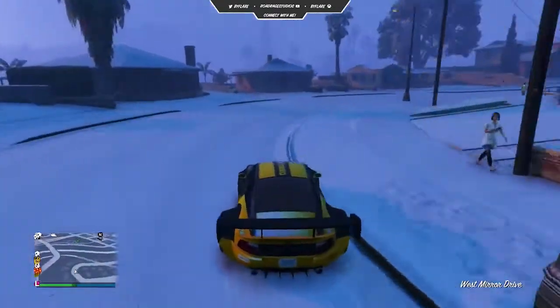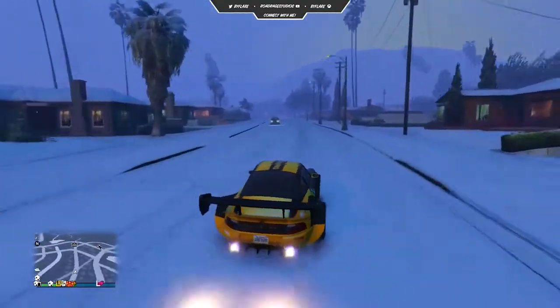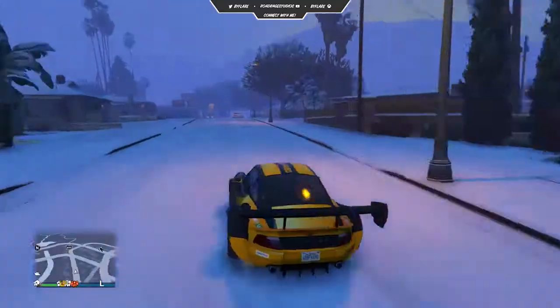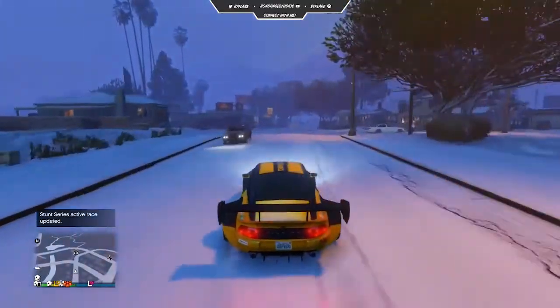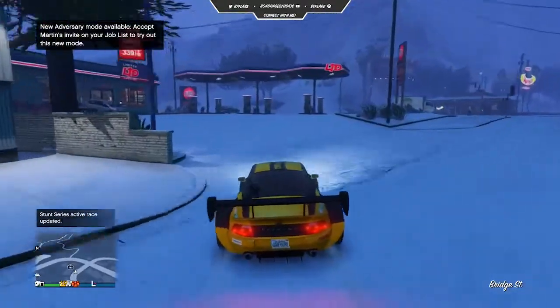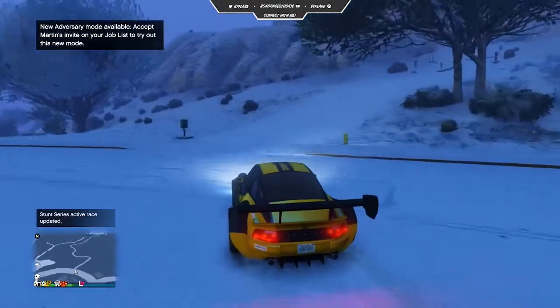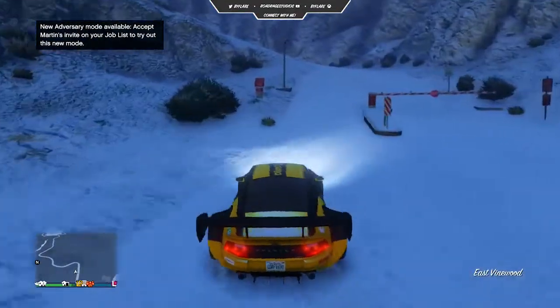Benny continues working hard throughout the holidays and just in time for Christmas. His reimagined Pfister Comet, once a beacon of the champagne-popping San Andreas elite, transformed into a gritty urban dragster suitable for the rough-riding drifters of Los Santos. Head on over to Benny's Original Motorworks, or your very own Executive Garage custom auto shop, to deck out a sleigh ride of your own today.